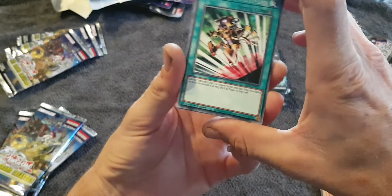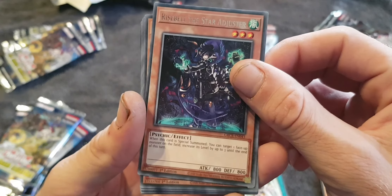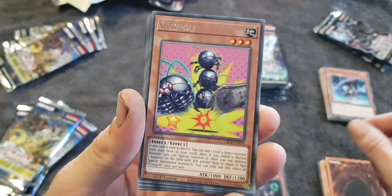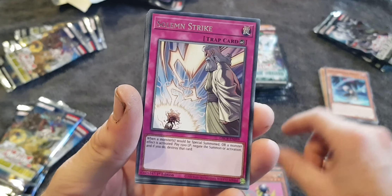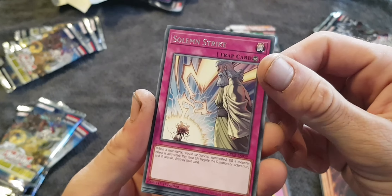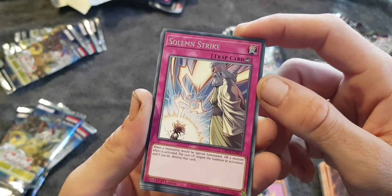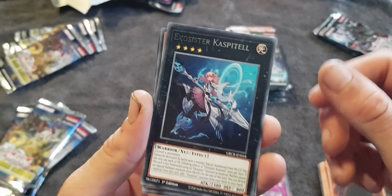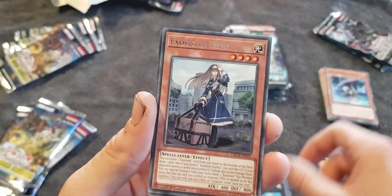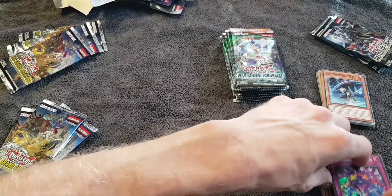On to the third pack of the Grand Creators. Emergency Teleport. Rise Ball. The Star Adjuster. Goki Pole. Solemn Strike — when a monster would be special summoned or a monster effect is activated, pay 1,500 life points; negate the summon or activation and if you do, destroy that card. Exorcist of Kaspertel. Exorcist of Irene. Jiruru Punk. Dangerous Gabu.